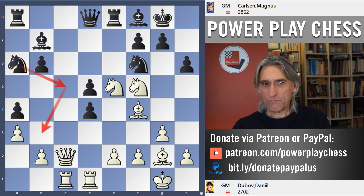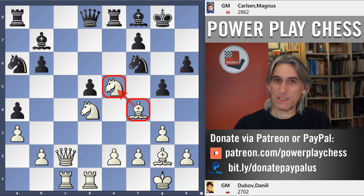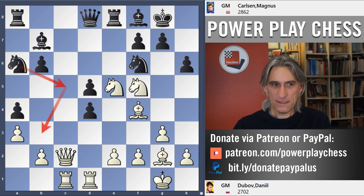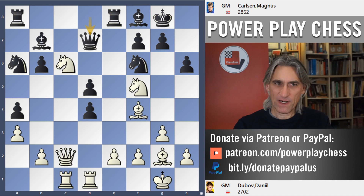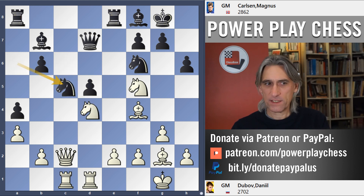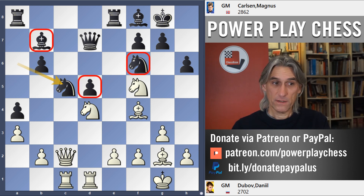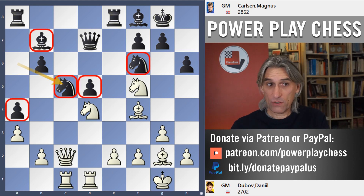Now if Knight takes d4, then g5 is a problem — the bishop protects the knight — and it's still incredibly complicated, but basically it's better for black. So Dubov in this position, after pawn takes pawn, played Knight c6. It's still very complicated. Queen d7 — got to watch out for the pin. If Knight takes, then Knight c5 is actually quite pleasant for black; the pawn on d5 is safe and these knights look quite nice for black.